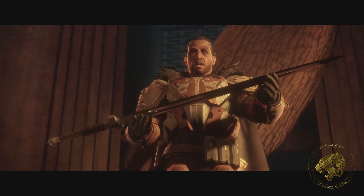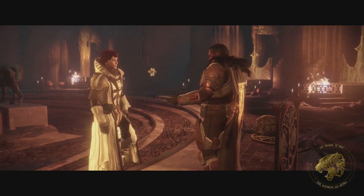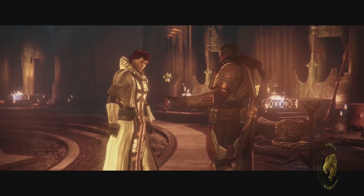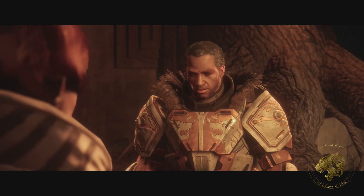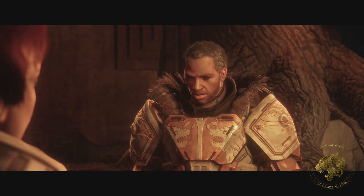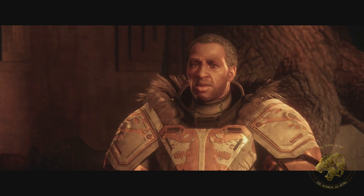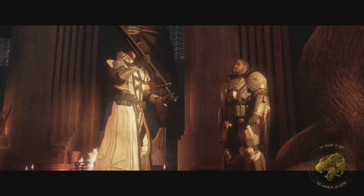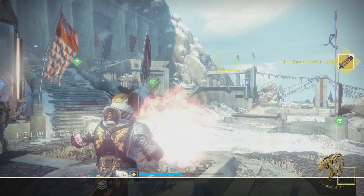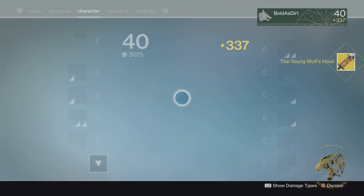What I'm talking about in this video is a new exotic sword — namely the Young Wolf's Howl. The Young Wolf's Howl is an exotic weapon you can acquire by completing the Rise of Iron campaign. That's the short five-mission opening campaign, not the full post-game questing. You only need to do those five missions and you'll get this exotic automatically. It is a solar sword, drops at 340 light.